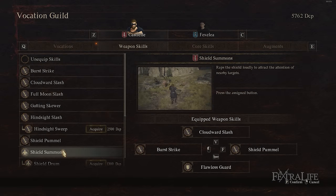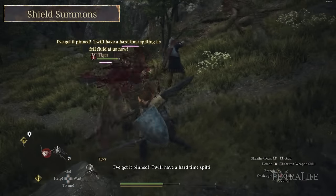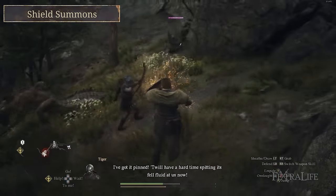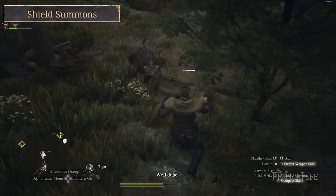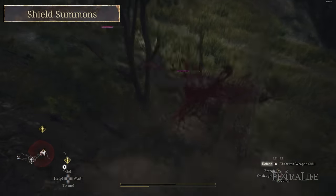I also want to mention that Shield Summons is almost a must on a fighter pawn. If you're not playing a fighter but have a fighter pawn, Shield Summons helps them maintain aggro on bigger enemies — tanks tend to lose aggro when your DPS characters are dealing heavy damage. Make sure any fighter pawn you hire or use as your main pawn has Shield Summons equipped.